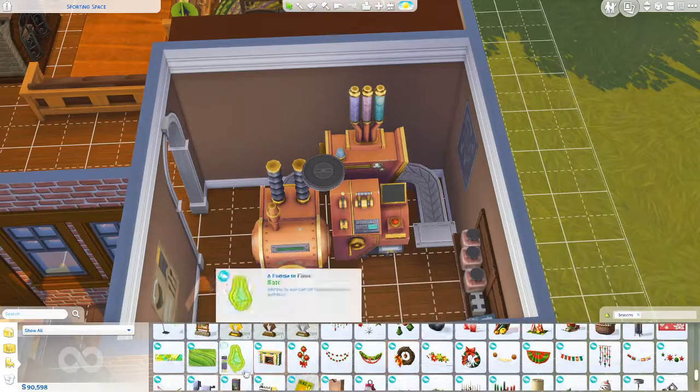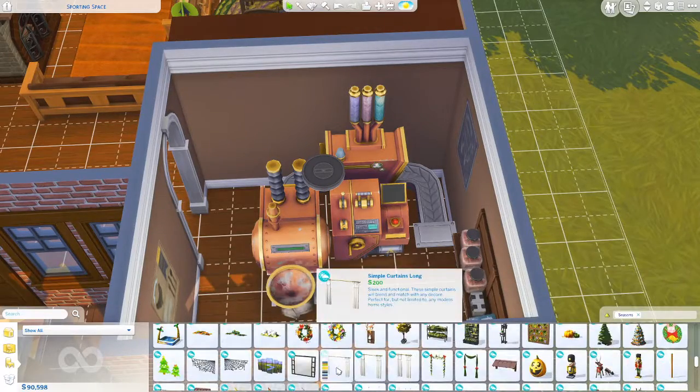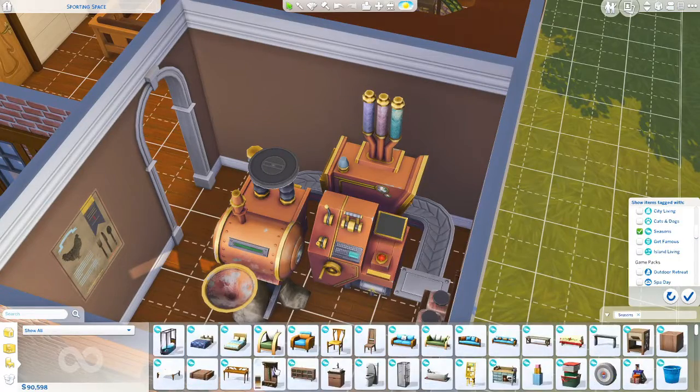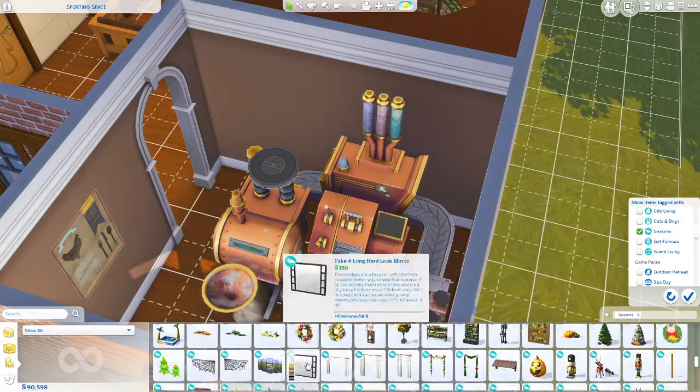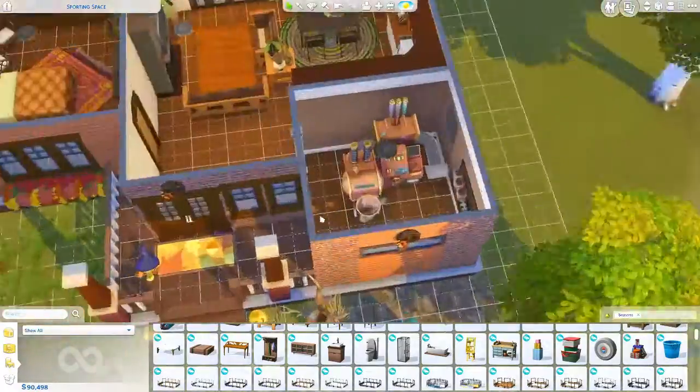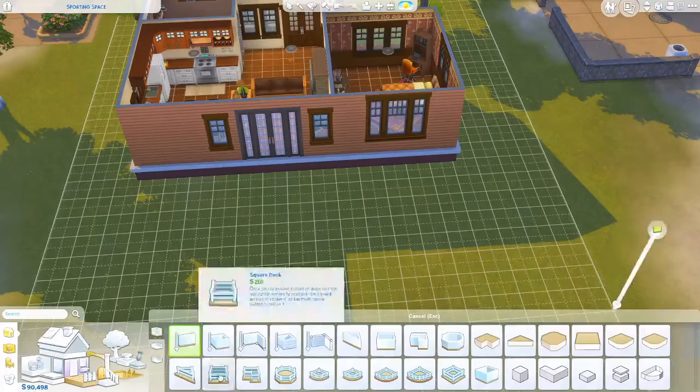It seemed to work fine because I did have the sim bake some cupcakes or cookies just to test it out — to make sure that when you guys download this house from the gallery you're going to be able to use it, because that kind of sucks when you can't.